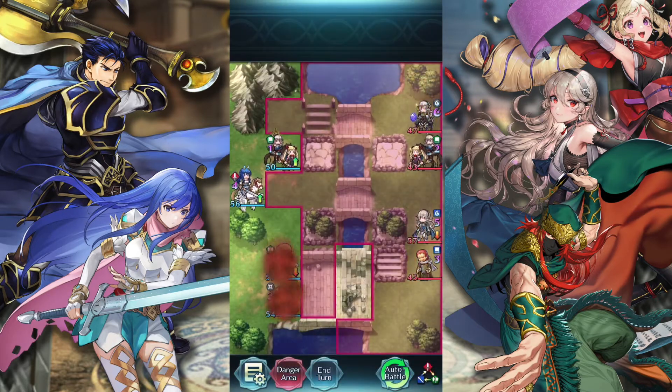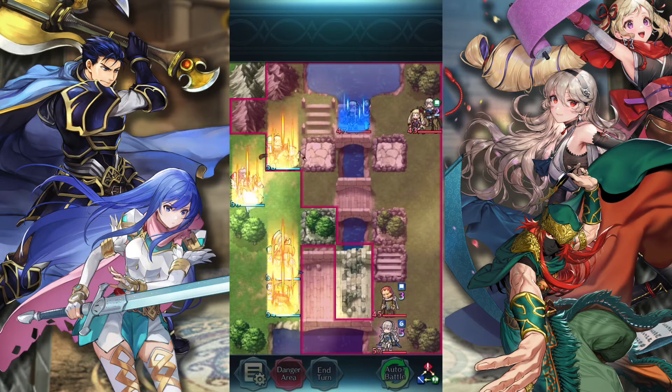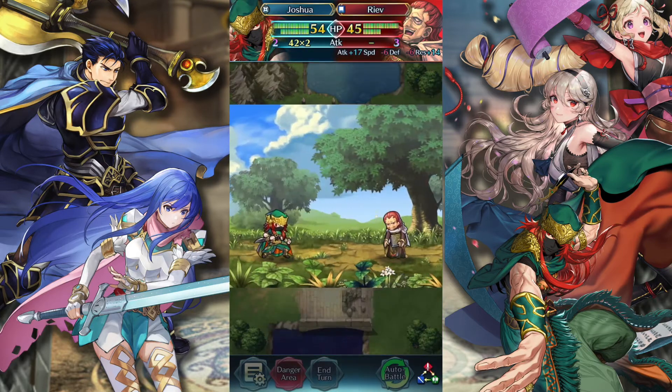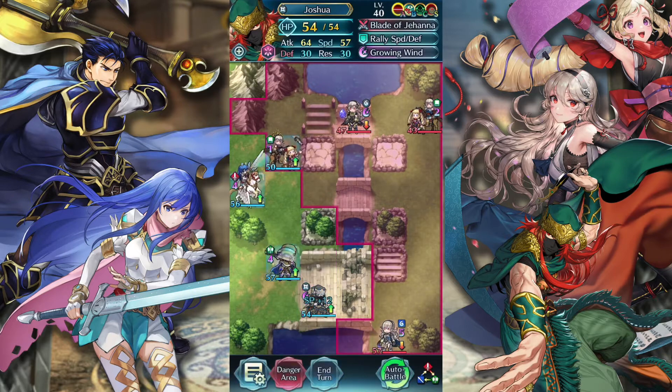I'm going to be honest, I'm really not the best arena player — I just kind of do whatever. So let's first check this. Joshua, let's get the Joshua kill, because he can easily handle Reeve no problem. So that's done.